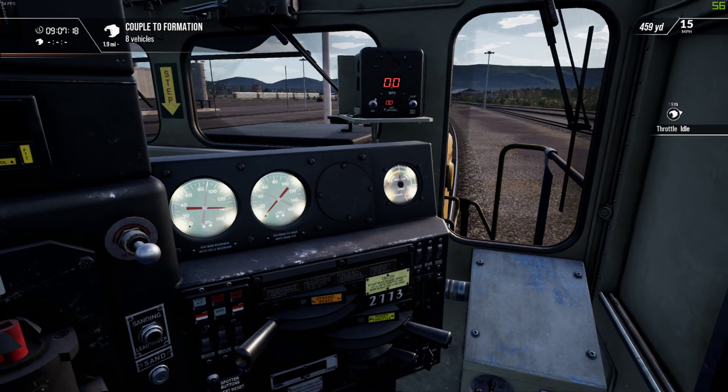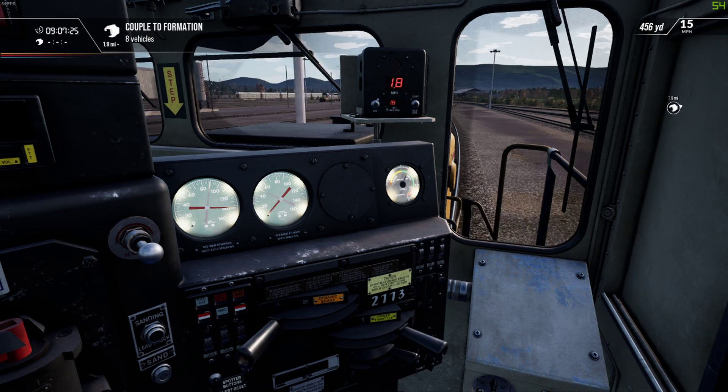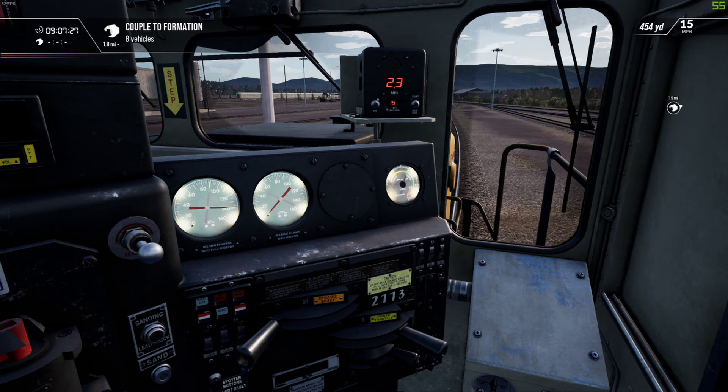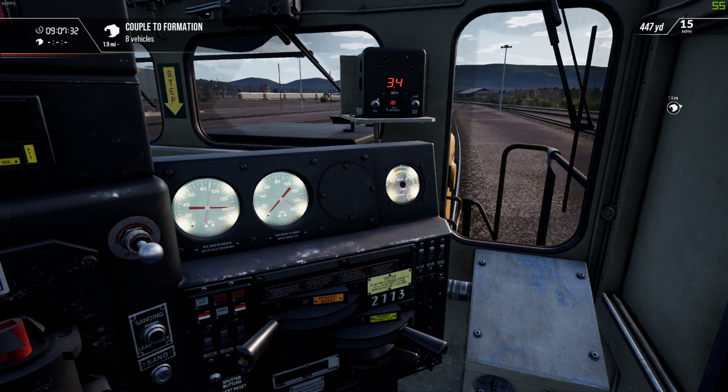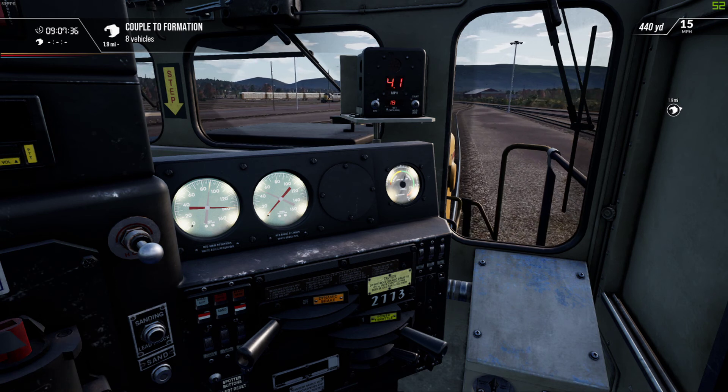I'm hitting the button to make the throttle go forward and it's reversed. I'm so used to other train simulators and the layout of the keyboard controls. Train Sim World 2 takes that keyboard control layout that almost every other train simulator has in common and says, 'Nah.'